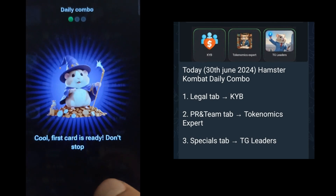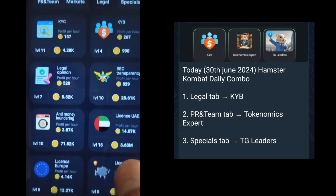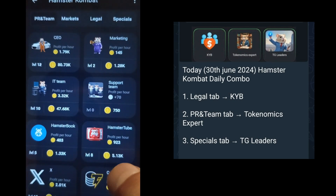Now the next card you will find in the PR and Team tab. Some cards depend on unlocking different cards first. By the time you will understand how this works.